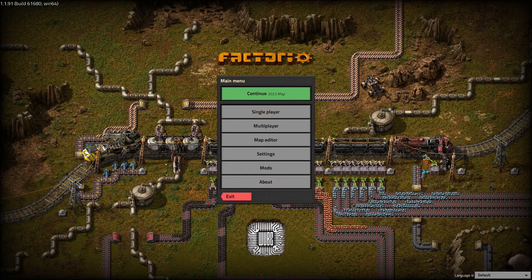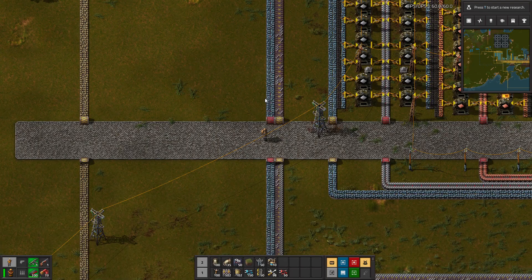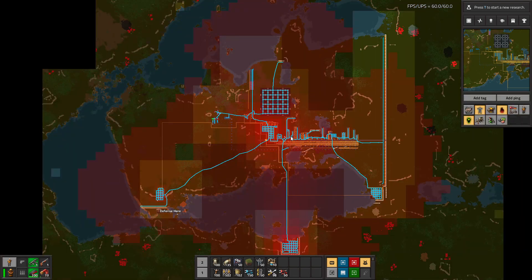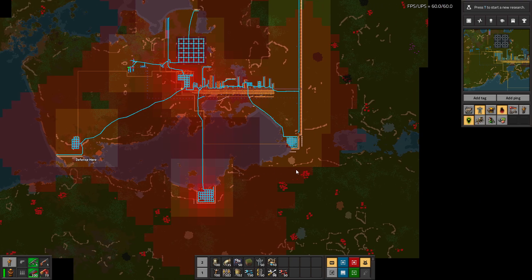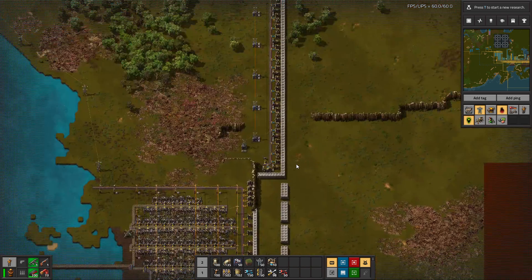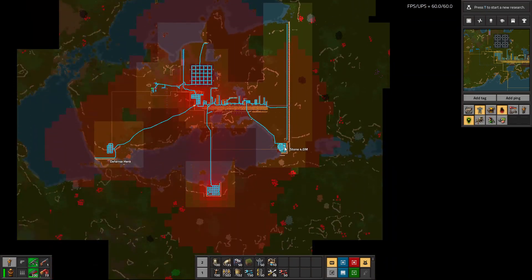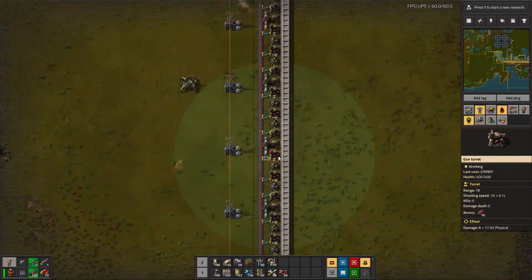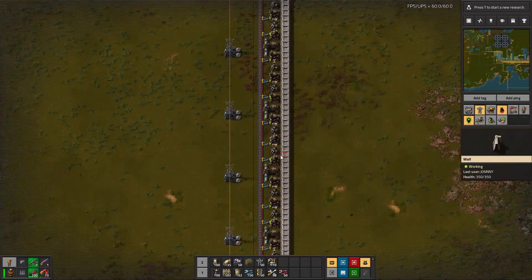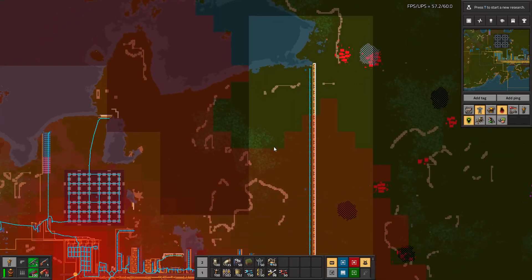Welcome back to Factorio! This is the first episode where we begin feeling perfectly safe. The giant eastern wall is completed and there's radars on it - we can see it works very well. I don't think it's taken any damage at all, although it may also not be getting hit very hard right now, but we'll see how it does long term.